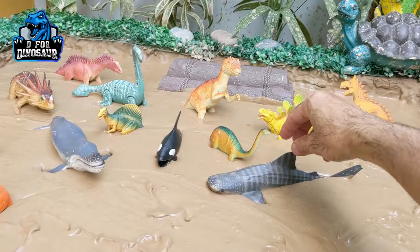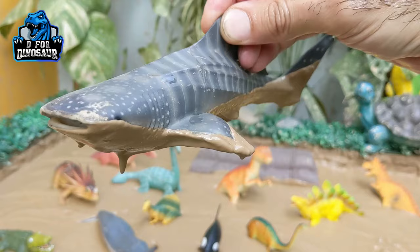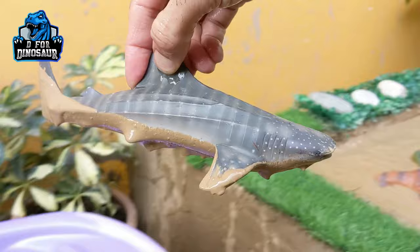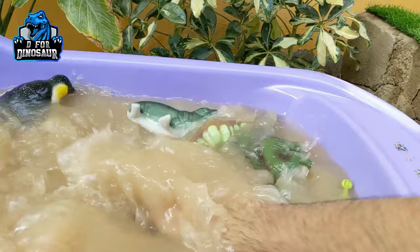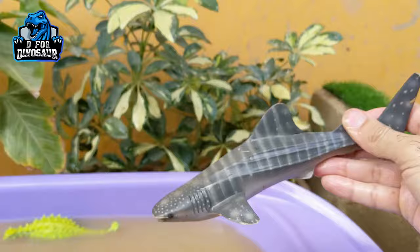Now we have the big whale shark here. Wow, just look at his face! This one is the whale shark — not a whale, not a shark, but a whale shark. A very big and heavy sea fish. Let's make him clean, he is a very heavy fish. Here we go, the whale shark! Wow, what a good toy!